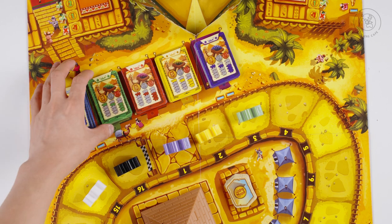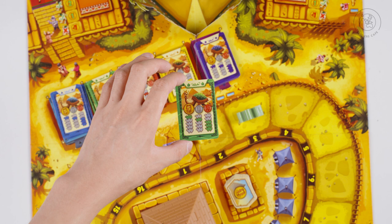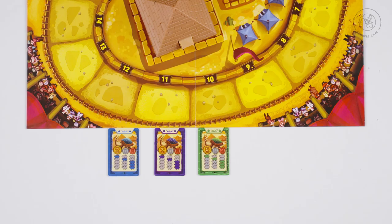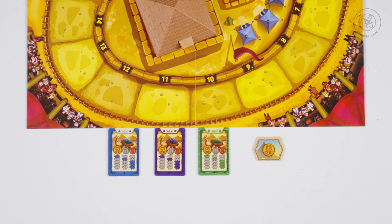One action that can be taken is taking a single betting ticket. You can choose any colour betting ticket, but you must take the top-most ticket, placing it in front of you until the end of the leg. There is no limit on how many tickets you can collect throughout the leg of the race.